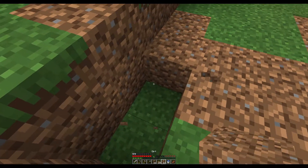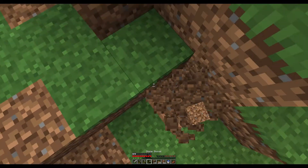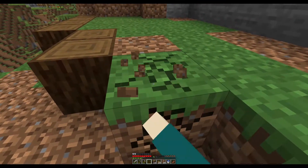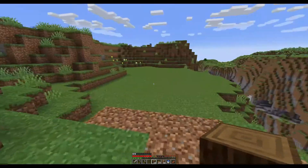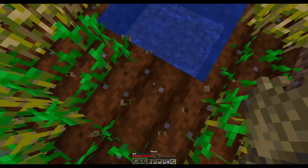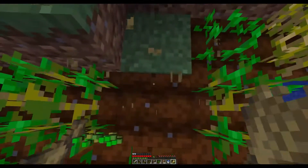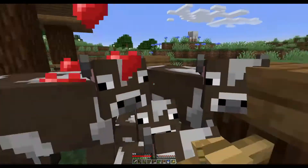Oh, there's a hole there — I'll just fill that in with dirt. My shovel broke. I'll finish placing these four logs and then go craft a new shovel. One of our wheat grew — two of the wheat grew. I won't replant it, seeing as I'm going to be making a different farm elsewhere. I'll breed the cows again and let's keep digging.